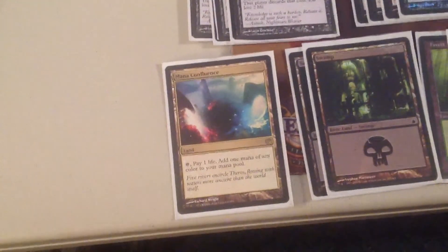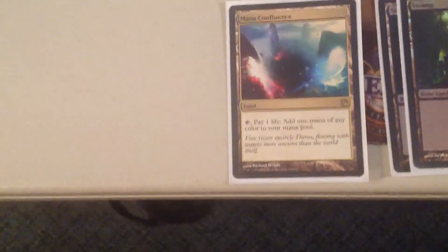We got one Mana Confluence. One Mana Confluence. It's just one, because as you saw in the video, there's a lot of life paid in this deck with all these Shocklands, Thoughtseizes, and Duskmantle Seers. So it can kill you if you're not careful. I just like to play just one, because it is good mana, but it's not worth dying.